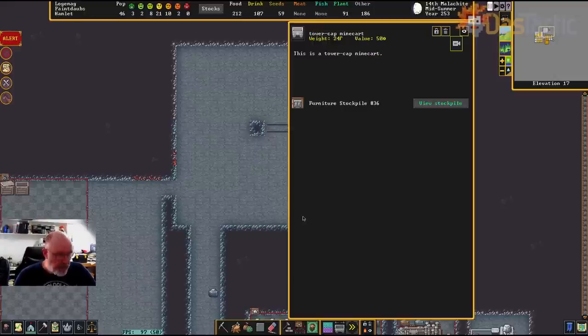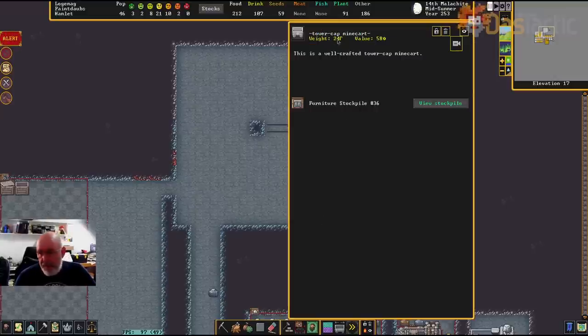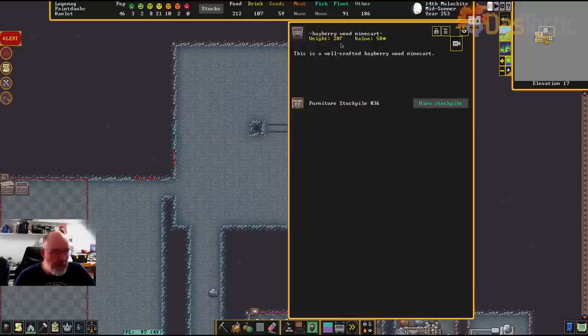We've got two tower cap minecarts and a bayberry wood minecart — these are wooden minecarts. The weight is 24 units for tower cap, which is reasonably light, and bayberry wood is a little bit more at 28. Again, not very much.